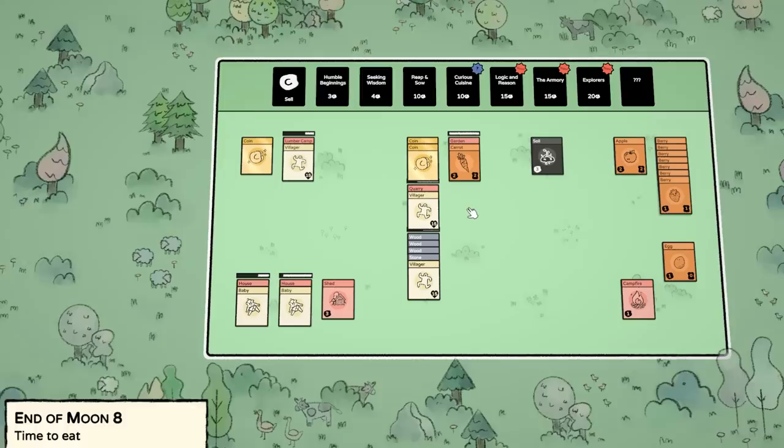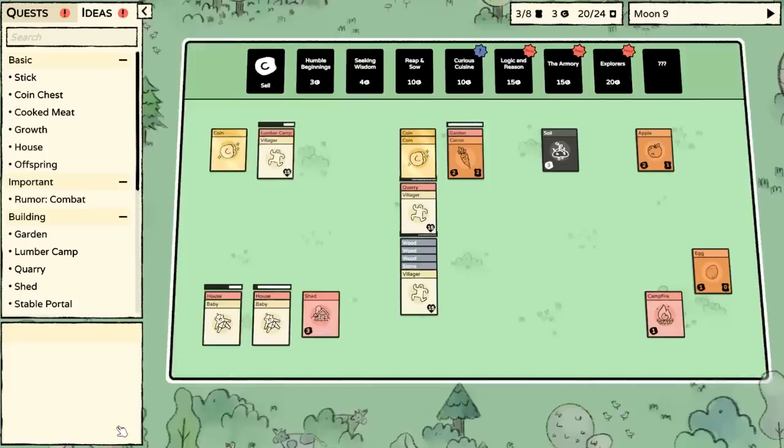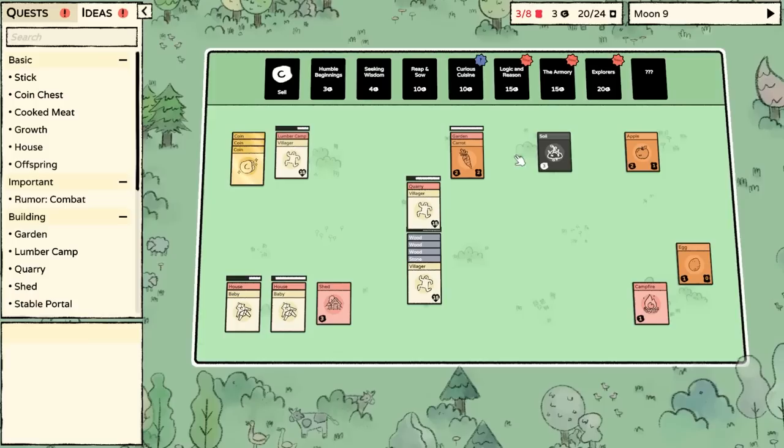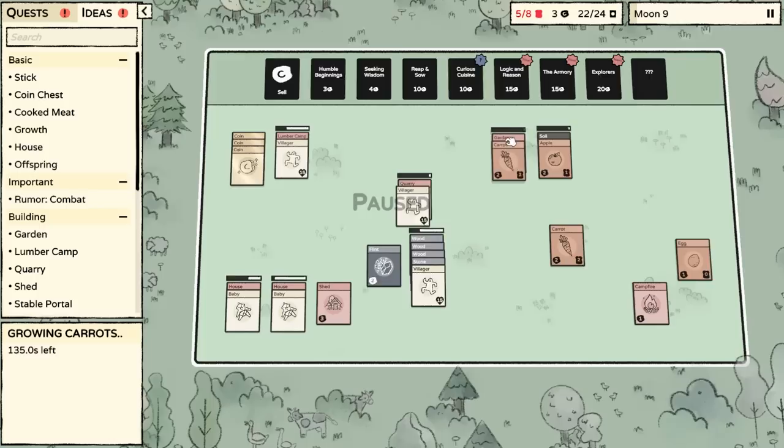Are we prepared for the harvest? The babies get fed — good, the babies are eating berries. Everyone was fed. Did we even need to eat the apple? Maybe I counted wrong. Oh hey, you silly goose. Wait a minute — we can put the apple into the soil? I'm going to take a wild guess and say that this probably creates an apple tree.